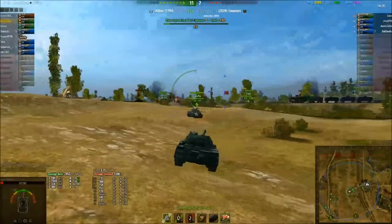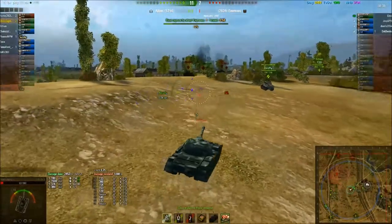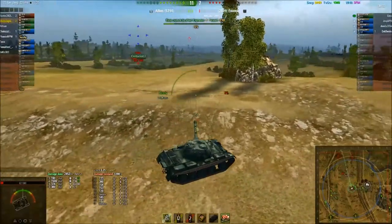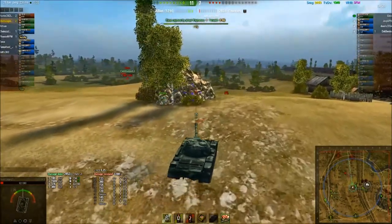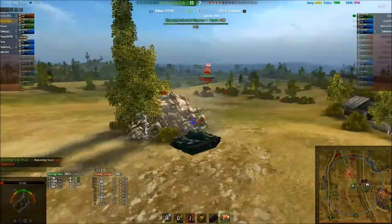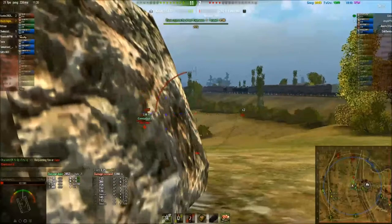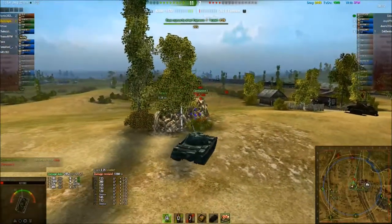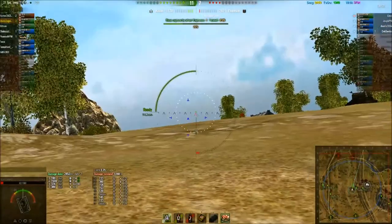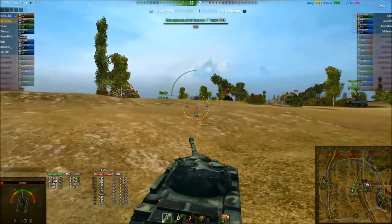I should probably repair my ammo rack because it's annoying having an extended reload. I'm quite comfortable right now. We're not going to be able to get a shot on him from here, so we'll pull back. If he wants to shoot us, he has to crest the ridge and we'll get him. There's no arty, so we can pull back and do stuff without too much pressure.